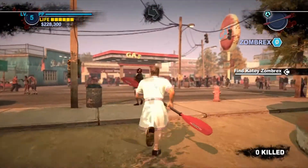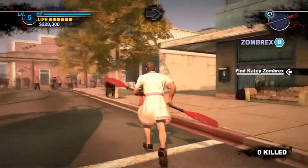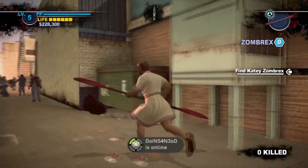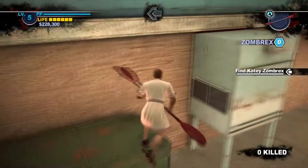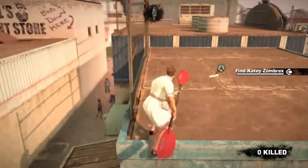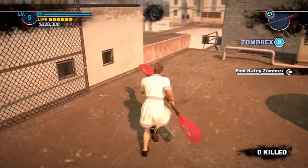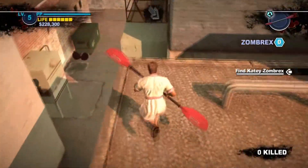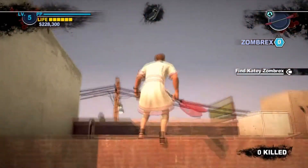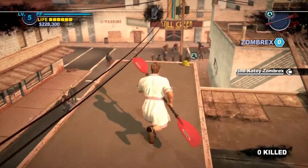Now we've got to find the construction hat, which will be right on the roof above the department store. As you're walking over here, you just climb up here on the garbage truck. Hopefully you don't get grabbed by zombies. You want to take a left on this bit — instead of turning right, go to this left where the stairs are. Take a leap of faith and jump over there, then get onto the next platform of the building, and then you've got the construction hat.